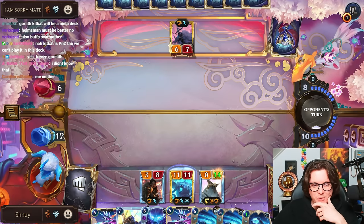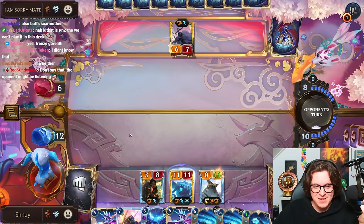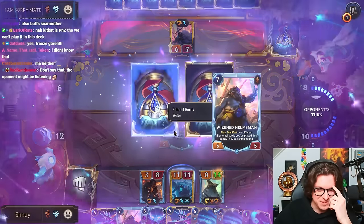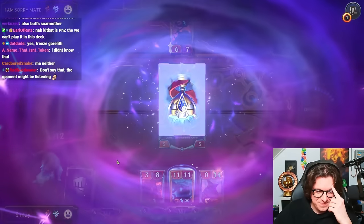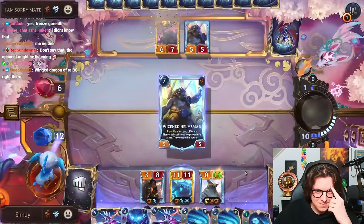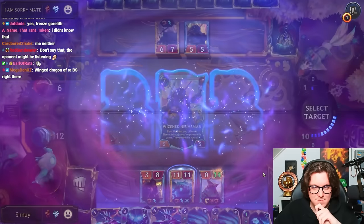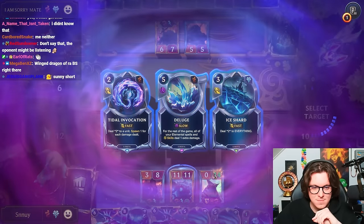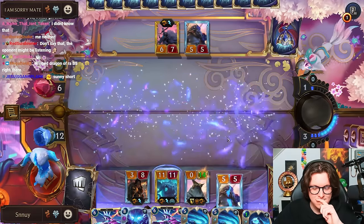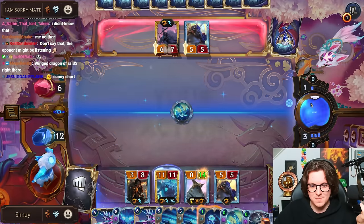Because I set my health to 1 at some point, when I got Gorlith from Portia. I summoned a 1-1 Gorlith and then made it like a 15-15 or something. Secret truth shall be discovered. My mind is a vast library abounding in truth.